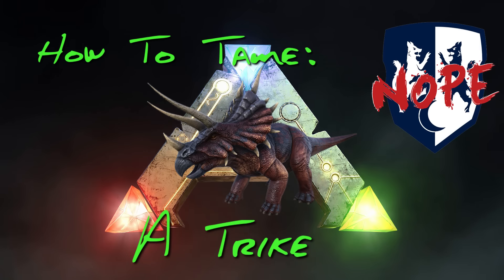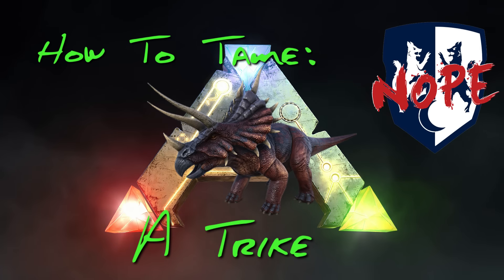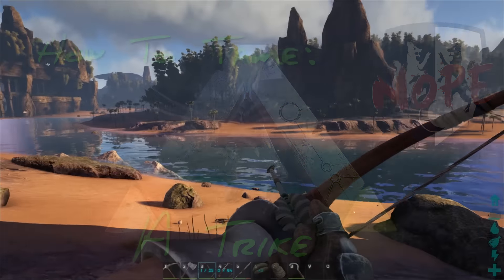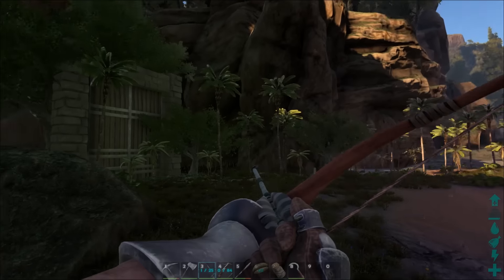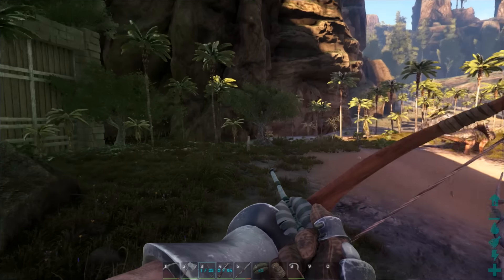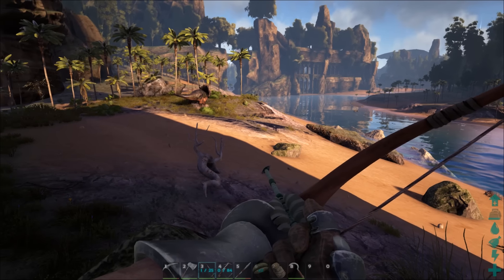Trikes are early companions to your survival experience — cannot recommend them enough. As we go into the world here, I'm just playing on the Center, and they can be found on most beaches. I came out the back door of our little joint and there was one waiting for me. It's actually a level two, so it's a perfect example.